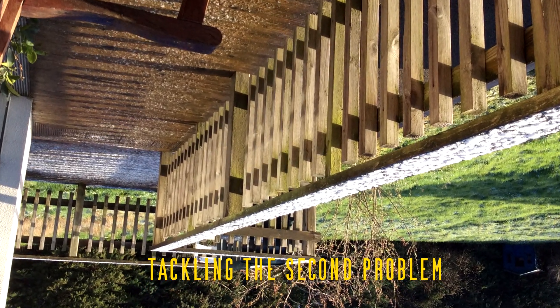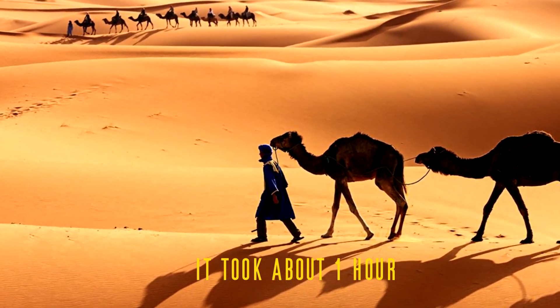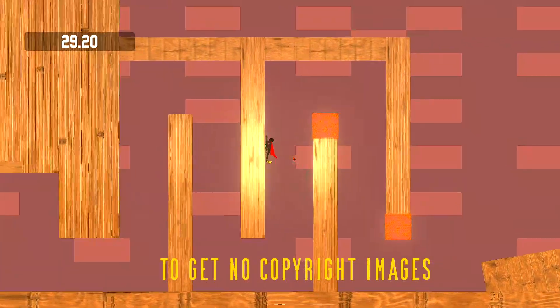Tackling the second problem — UI — was relatively easy. It took about one hour to make the main menu and escape menu. I used three icons from Icons8, which is a useful tool for getting copyright-free images.